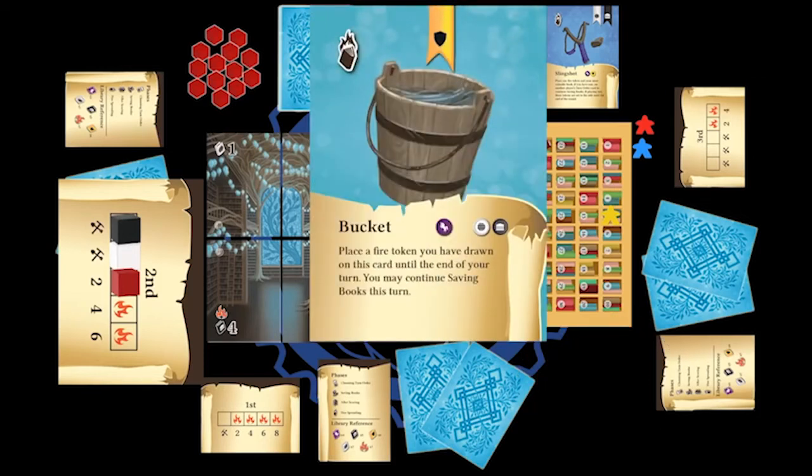During the game you'll be able to acquire tool cards which will help to mitigate the chances of drawing fire cubes or help you to take as many books out of your library as possible, maybe helping you to win the game. I like the idea that it plays up to six players and it's small so it's easy to carry around. The production of the game so far looks really, really nice, so check out Weird Giraffe Games' Fire in the Library.